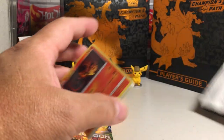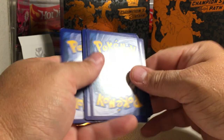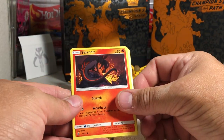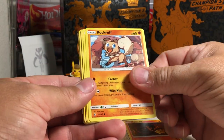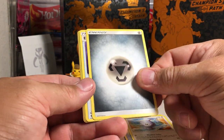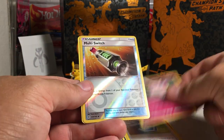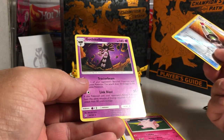There's a code. Alright, so we've got Salandit, Rockruff, Delibird, Nosepass, Castform, Metal Energy, Energy Recycler, Max Potion, Klee Fable, Multi-Switch, and Gothitelle.